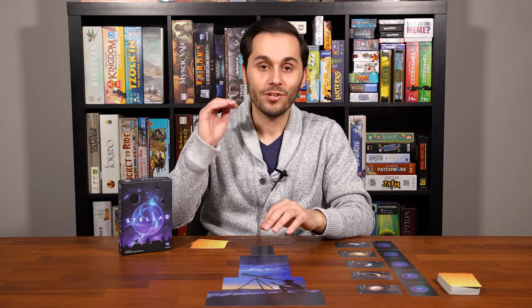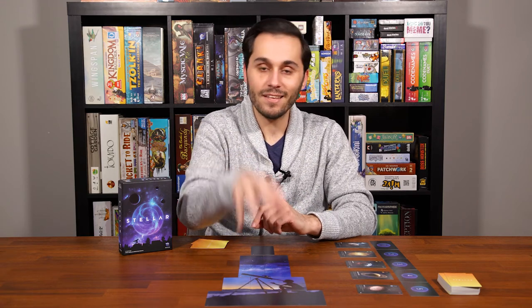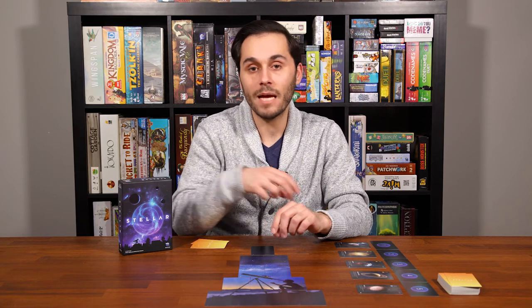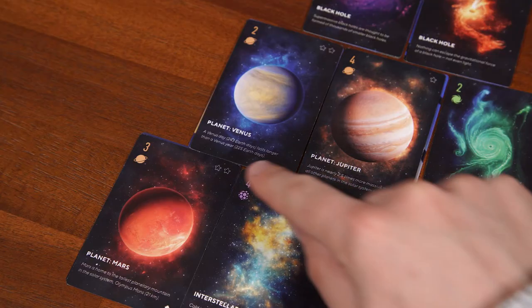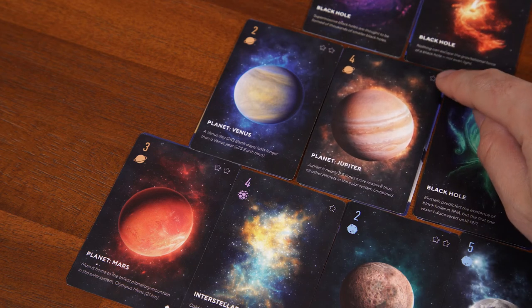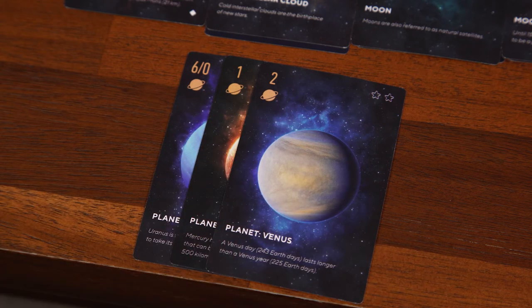Note that you can freely move your satellite cards between stacks until the end of the game. Now let's get to final scoring. For each type of card, count up all the stars you have of that type in your telescope and multiply it by the longest run of that same type in your notebook. Do that for every single type for both players and write your scores on the scoring pad. For instance, if I have five planet stars showing in my telescope and a run of three planets in my notebook, I would score 15 points for planets.